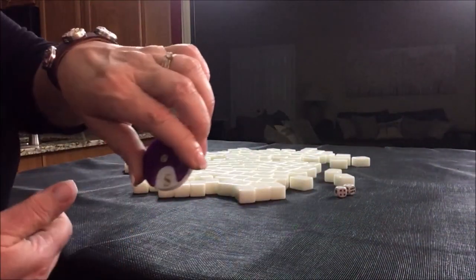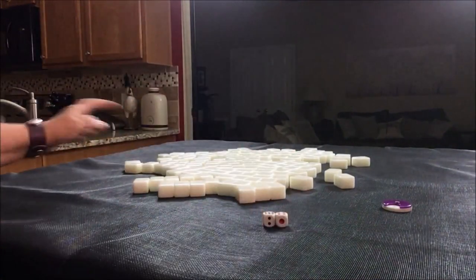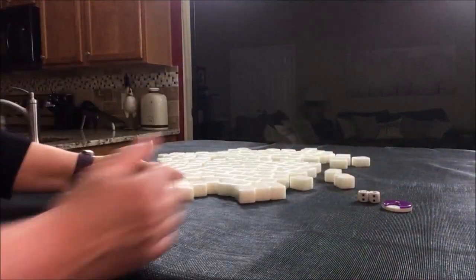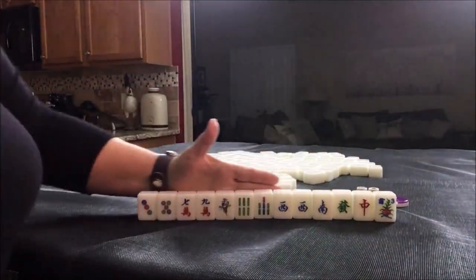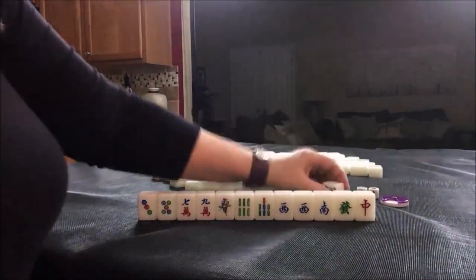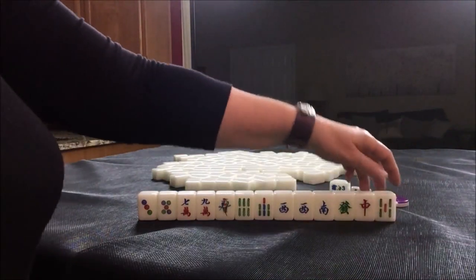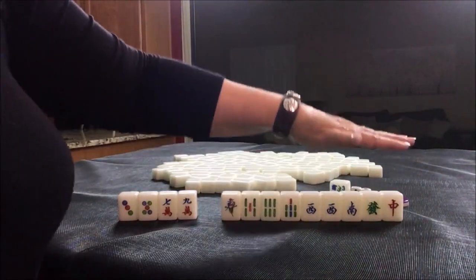Now south round. This time let's say we're in seat ten — that would be south seat. We have a three flower; that's not going to help since we're in south seat. That's west flower, but we get a replacement: five bam. I would go for a half flesh — bams and honors.